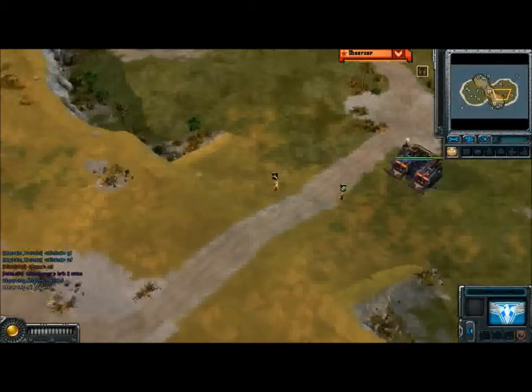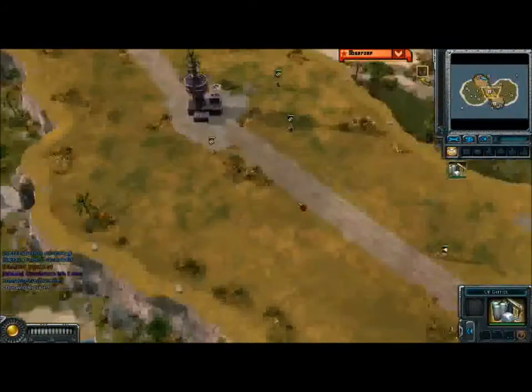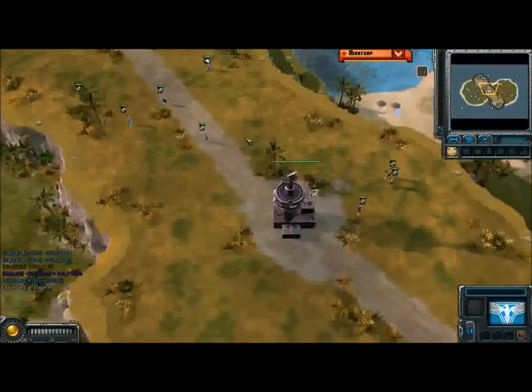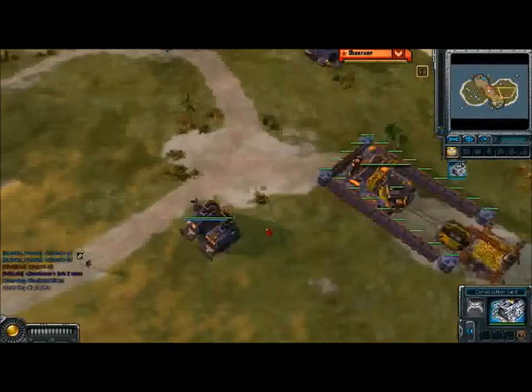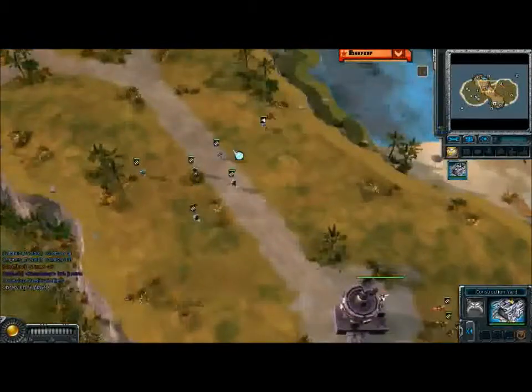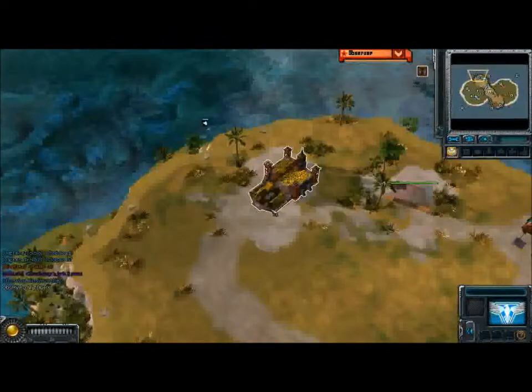Finally the engineer comes out from Kiwi. I was wondering where it was, because you usually start with a dog then an engineer, or even an engineer then a dog. Two refineries are up from C9, and two refineries are up from Kiwi. C9 is slightly ahead since he is playing Allies only, so he knows what's up.